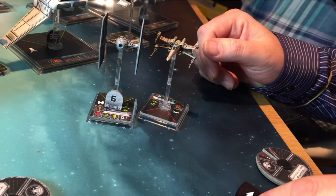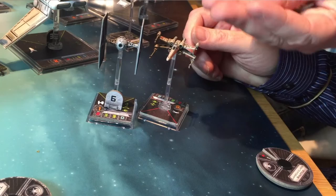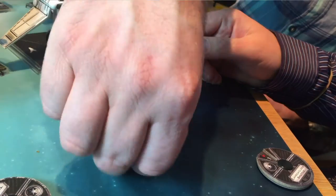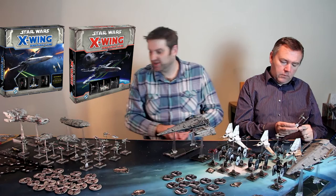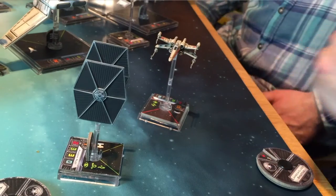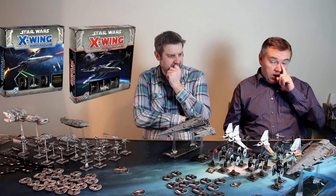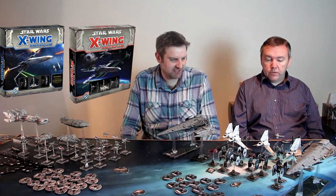After you move your ship you perform an action. For your TIE fighter you typically want to put a focus token down - that gives a better chance of hitting people or evading. If you want to go all-out defense there's an evade token. Loads of tokens, as is FFG tradition. The actions a ship can do are shown on its base and card - this one can do focus, barrel roll, boost, or evade, indicating a very nippy dodgy ship.